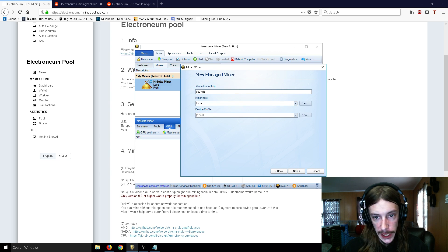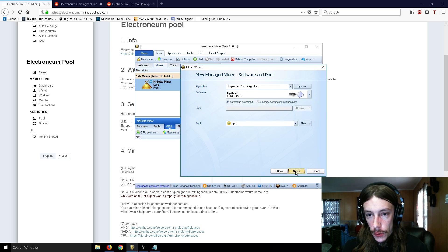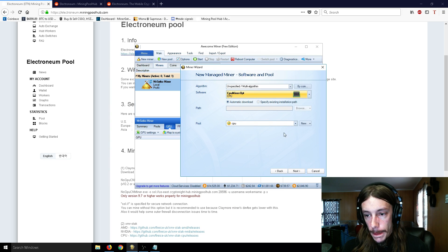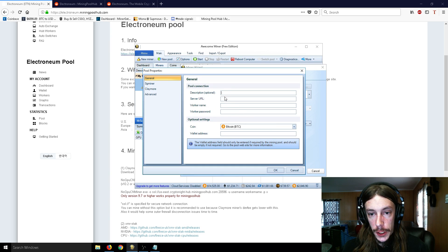It doesn't matter what you call this, but I like to call it CPU Miner because this is what will be named right here and it'll be listed so you'll know what it is. And then you're going to click on this dropdown and go down to CPU miner opt. Click on that, and then you need to make a new pool — this is where you'll paste the server URL.